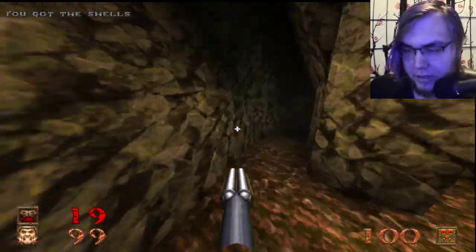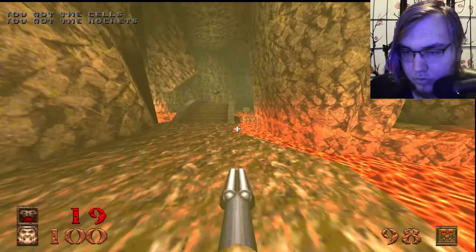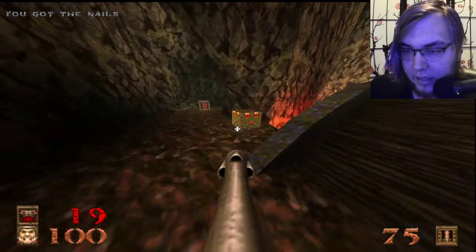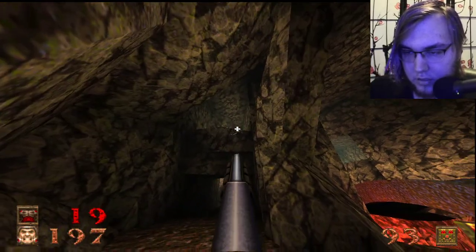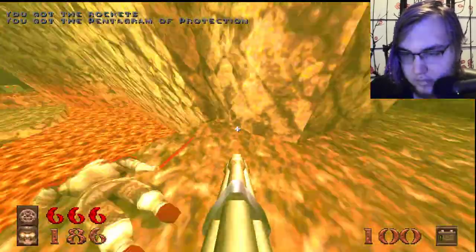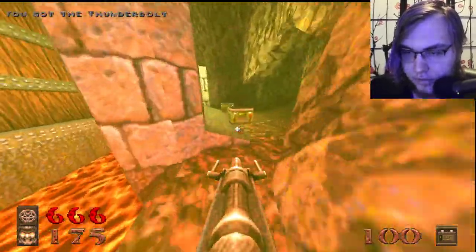So this is actually something I commented on back when we were playing Quake Vanilla. In Doom, everything except Rockets shares ammunition with another gun. Back in Doom 1, that was Rockets and the Shotgun. The pistol used the same type of bullet as the Chaingun. So you had your distance, quiet sniping weapon...